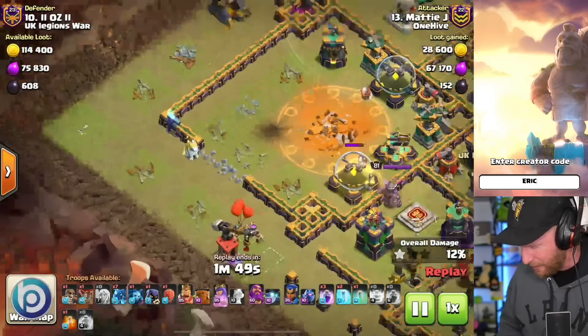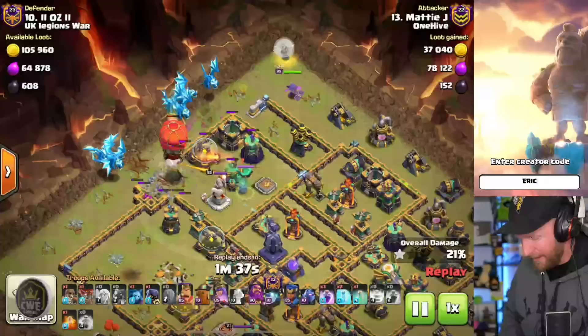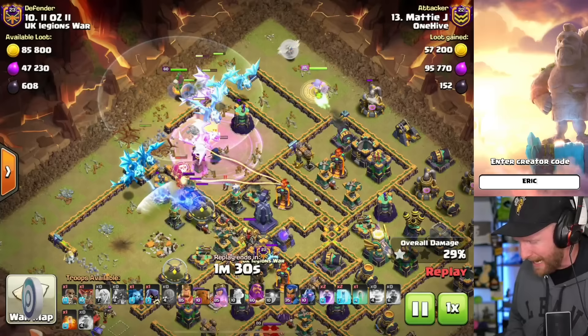The unicorn died — not a problem. When you have the Phoenix later on, you can throw it in and it'll actually pull out for free with the Queen, so you don't waste it. That's going to be the biggest part of the meta here. That Queen single-handedly formed both sides of the funnel for the Electro Dragons while taking out three air defenses in the process.